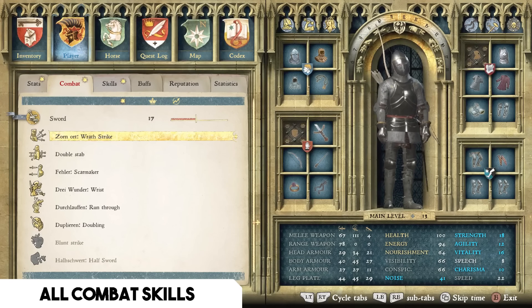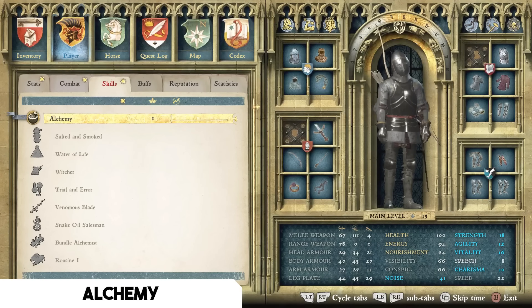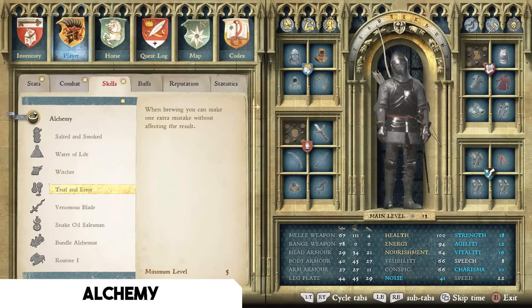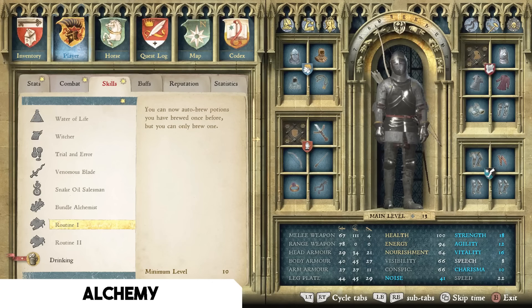Moving on to general skills, starting with Alchemy. Early on I recommend Trial and Error, which requires minimum level five — when brewing you can make one extra mistake without affecting the result, making you more likely to get the potion you want and helping you level up toward the higher-tier talents where the really useful perks are.